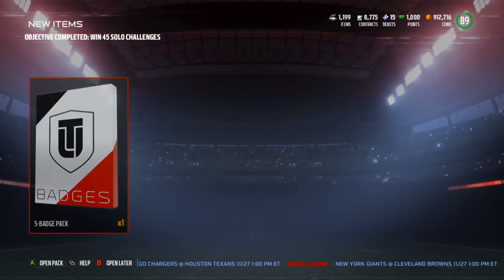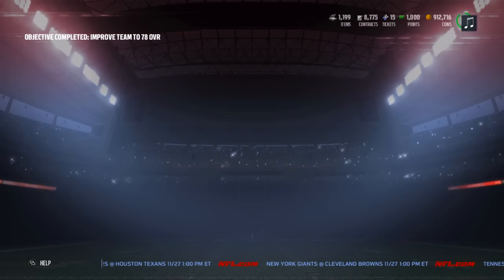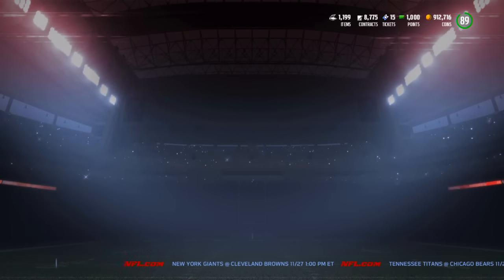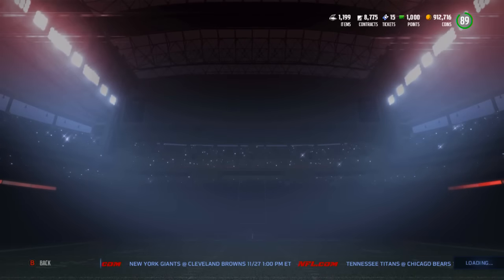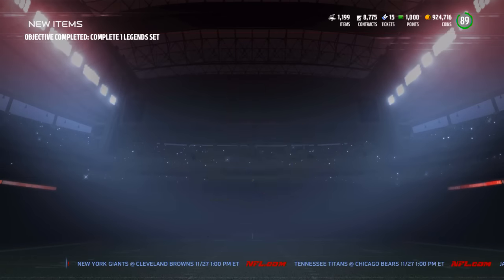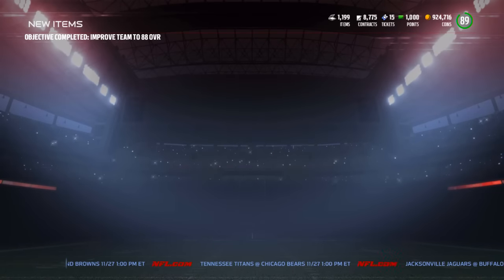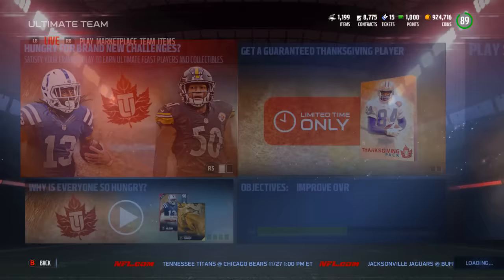There's a 5 badge pack for winning 40 solos. They're just taking forever to get pushed to your account because you pretty much get one for every single time you get your team overall up or complete a solo or something like that — you get them all the time, which is kind of nuts. They're giving you a ton of packs, a ridiculous amount of packs actually. Back to objectives — there's still stuff getting pushed to my account: complete one team hero set, complete a legend set, win solo challenges, just a ton of packs, coins, and random stuff.